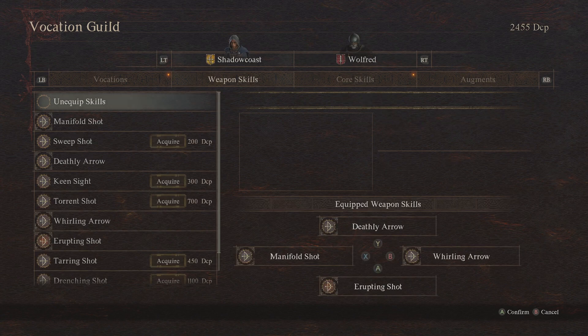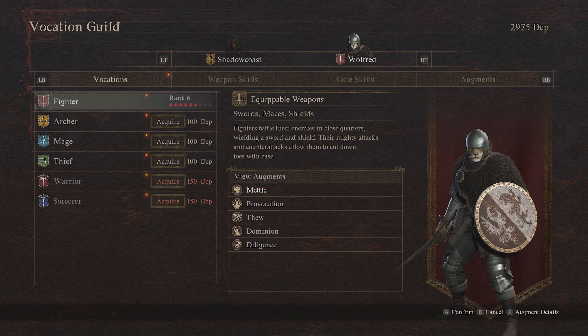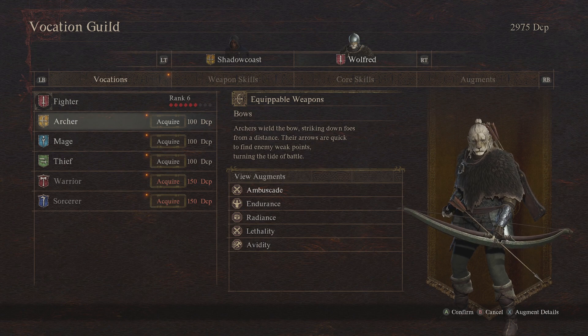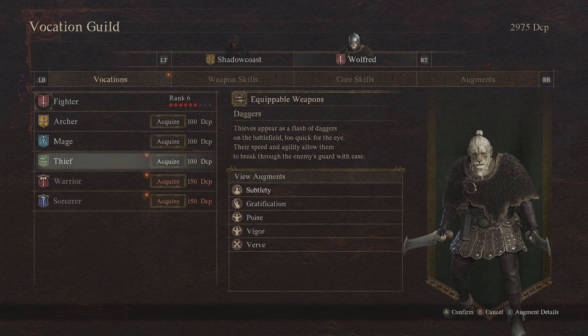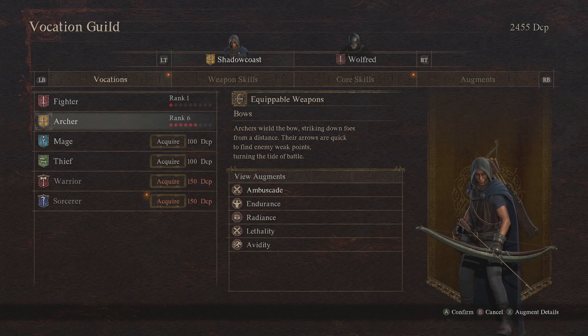The second thing you should know about your main pawn is you can actually acquire and switch their vocations. I'm at the vocations guild here, and I can acquire and then switch the vocations for my pawn, which will be kind of important to note.